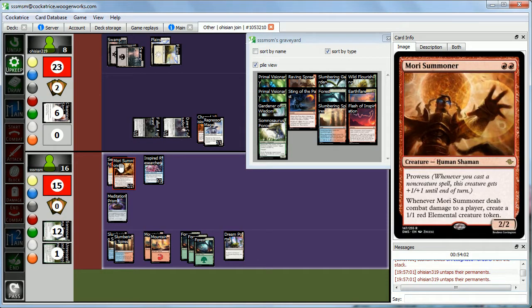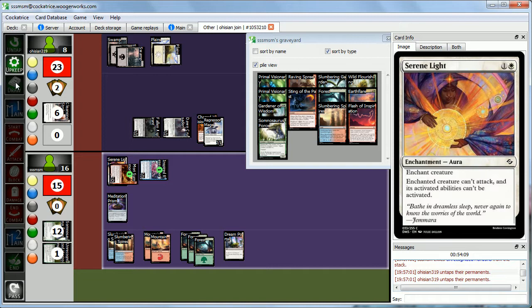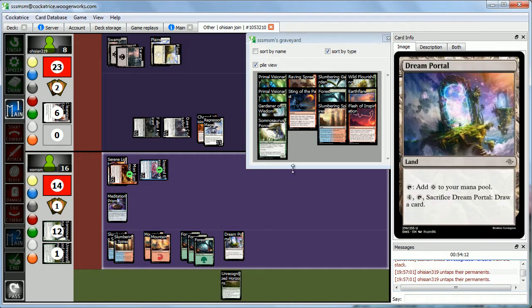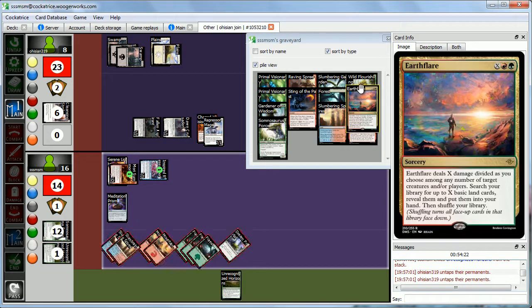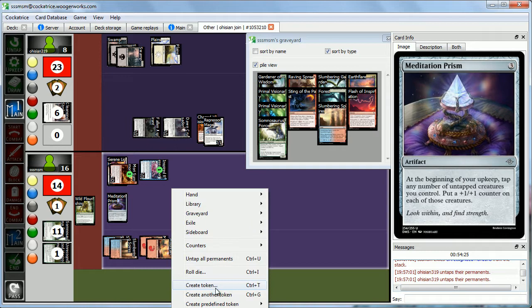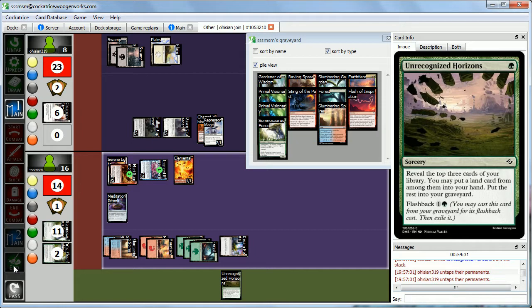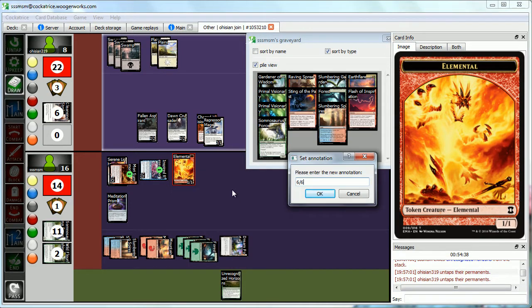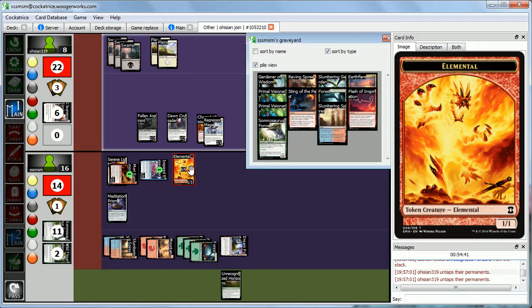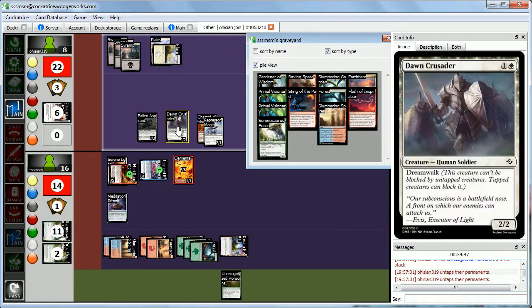We draw and it's good — we'll cast Wild Flourishing via flashback. That's 1-2-3-4-5-6 mana for a 6-6 green elemental. We exile Wild Flourishing and pass turn. We set a note that this token is a 6-6, not a 1-1. We now have tapped 3-3, tapped 3-3, and a tapped 1-4 to block Abby's Dreamwalkers if needed.